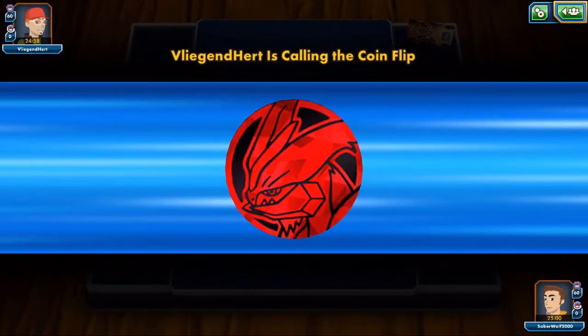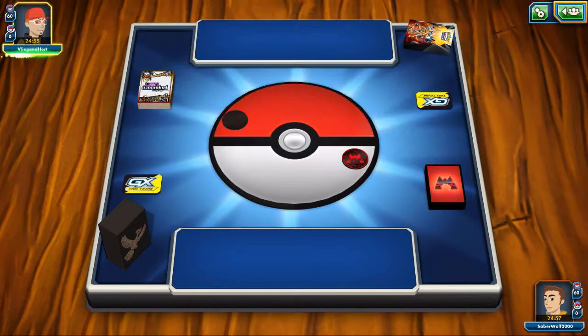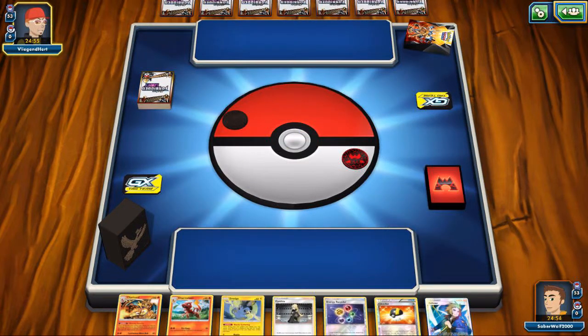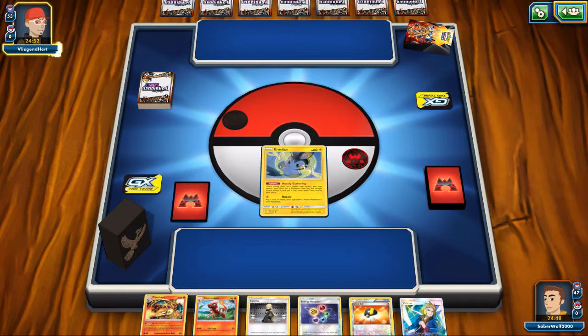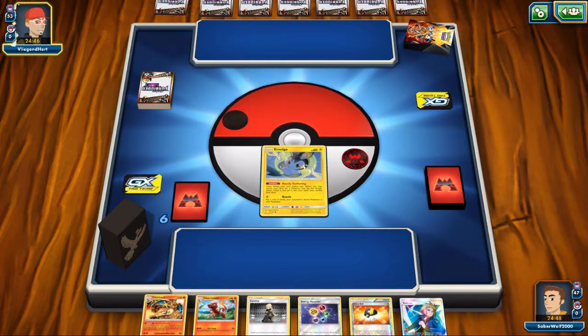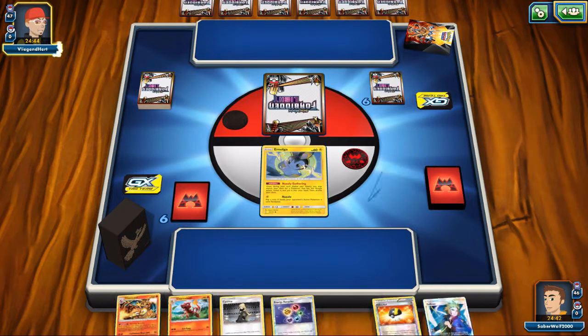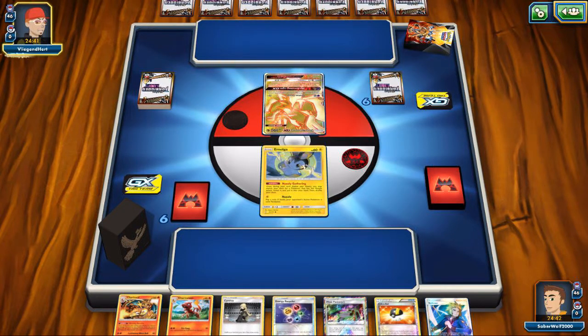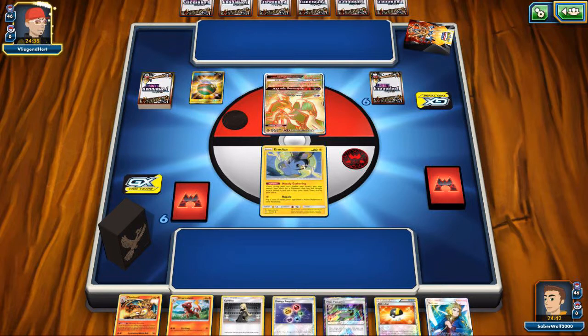One of the more serious matchups here — going up against one of the more serious decks. It's going to be Malamar, a deck that has really proven itself ever since the cards got revealed. I really had high hopes and warned everyone about this deck. It topped at the World Championship and the North American International Championship, and it's been a really reliable option ever since. Whether you run it with Ultra Necrozma or regular Necrozma GX, it should usually be a solid deck.